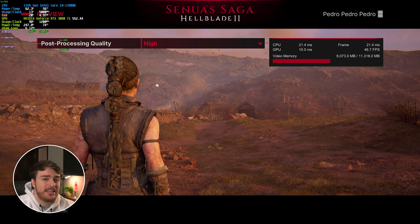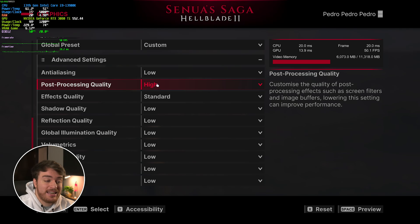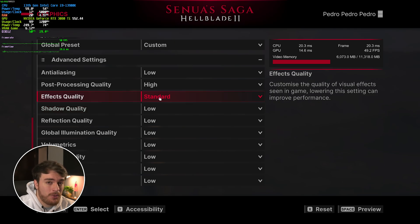Post-processing mainly impacts certain cutscenes — vignetting where corners get darker, different blurring, etc. It shouldn't have a huge impact throughout general gameplay, and the impact where it is applied should be minimal. If you prefer a crisper-looking game and you've got a solid 30 or 40 frames, you could probably leave this on High. If you're experiencing serious frame drops in cutscenes, it could be due to post-processing, but more than likely it has to do with effect quality.